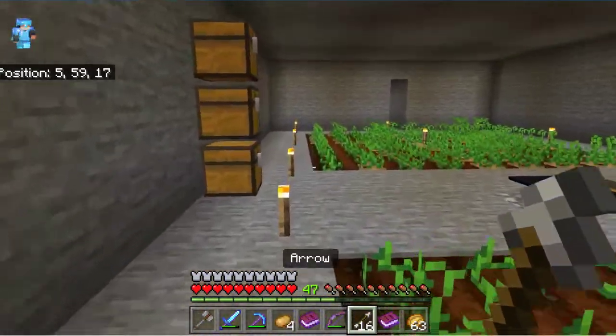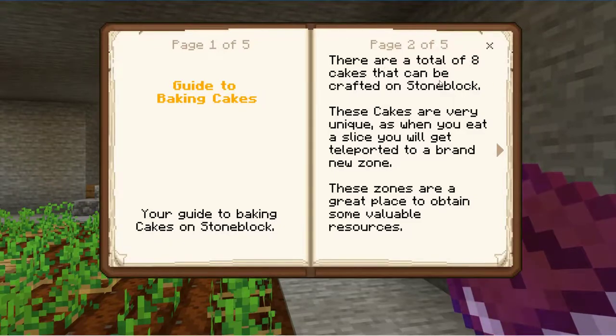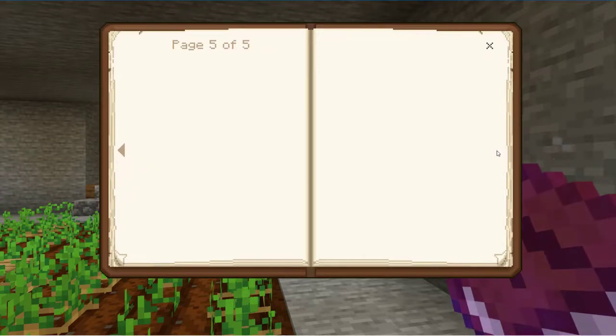Let's read this as well — 'Guide to Cakes: Your guide to baking cakes. There are a total of eight cakes that can be crafted. These cakes are very unique — when you eat a slice you'll get transported to a brand new zone. These zones are great places to obtain some valuable resources, and are also new biomes rich in certain ore types. You can find out what the zone is rich in by using the compass.' These new zones work extremely well with the drill, so I need to get more drills. The only one with a problem at the moment is the copper one — I know that can't be crafted. Each cake has a total of four slices.